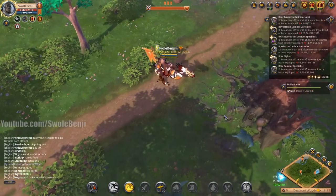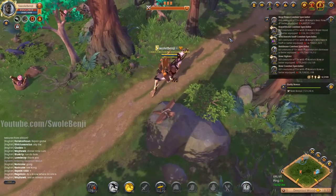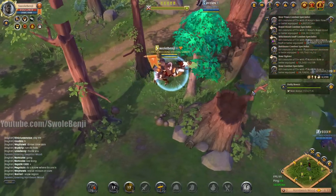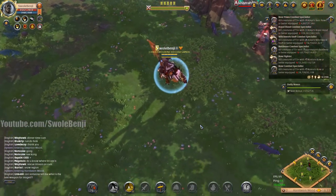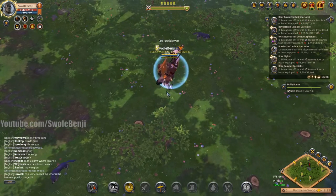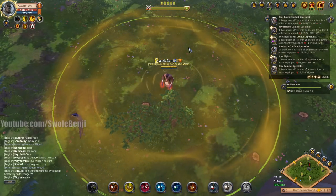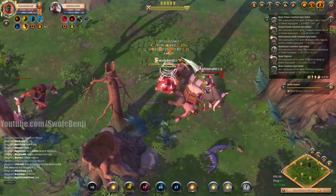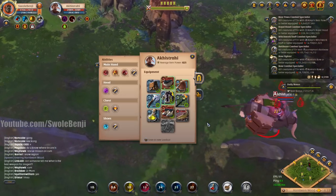I hear someone fighting but he's not flagged. Back to Hornbeam Wood to hunt faction flagged players. Let's stay away from the roads since they're patrolling. There's a dismounted guy — let's sneak up covertly and buff up. He just mounted an ox — okay, this is a good test.